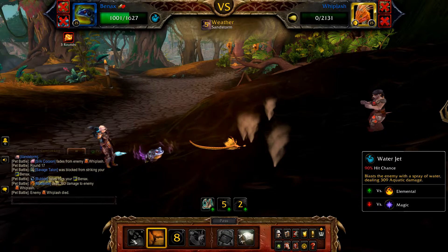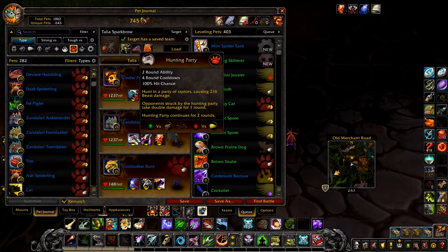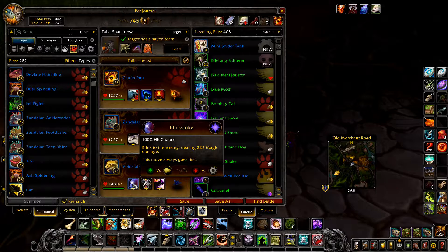Next up we have Beast Mode. Your first pet is a Cinder Pup with Bark, Crouch, and Volcano. Your second pet is a Zanzillary Kneebiter with Hunting Party, Black Claw, and Bloodfang. And finally a Void Stalker Runt with Blink Strike.